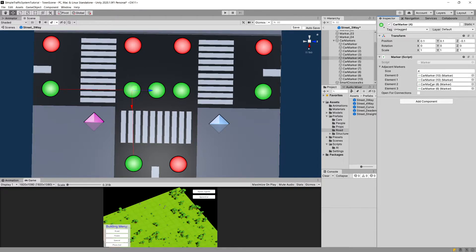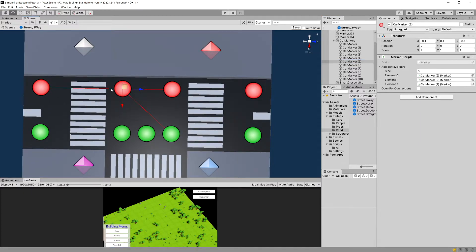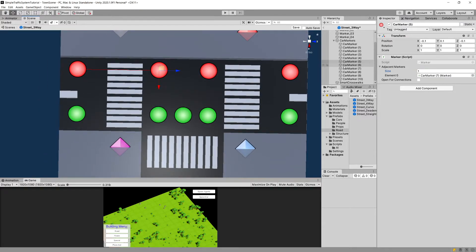Car marker 5 can only go to the left, which is car marker 7. I'll make sure car marker 7 is first in the list and reduce the size to one.